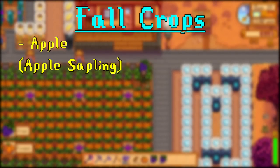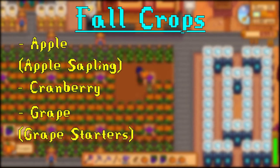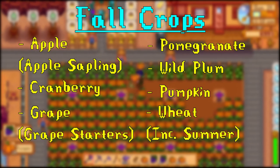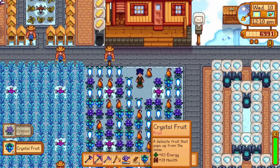For fall, you'll want to consider apples from apple saplings, cranberries, grapes from grape starters in fall or randomly from summer seeds, pomegranates, wild plums, pumpkins, and wheat which can also be grown in summer. Surprisingly, winter has an option as well — crystal fruit, which can either be foraged by running around Pelican Town or by randomly growing out from winter seeds.